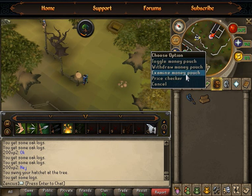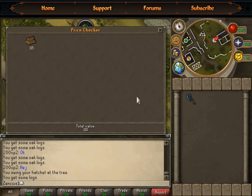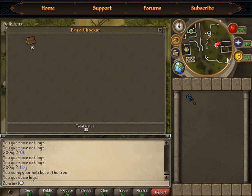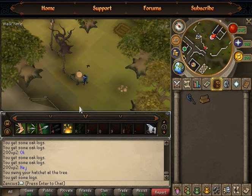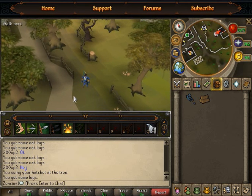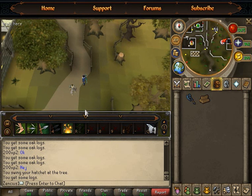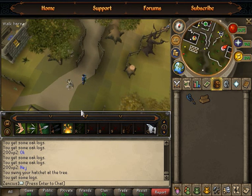Regular trees are spread all over RuneScape — in Lumbridge, Varrock, everywhere. The best place to cut them is in Draynor Village, same spot east of the bank. As you can see, it gives 150 coins per log — that's about 35 to 40 gp more than oak logs. It's not a huge difference, but you can choose: more cash with less XP from regular trees, or medium cash with more XP from oak. This covers levels 1 to 50 woodcutting.